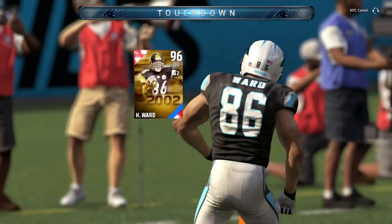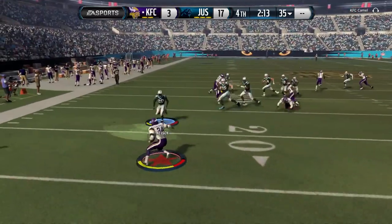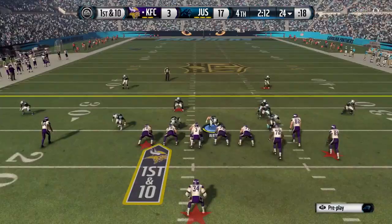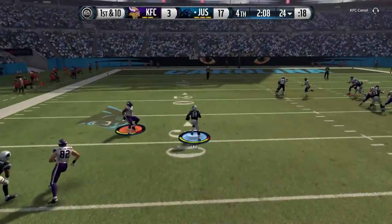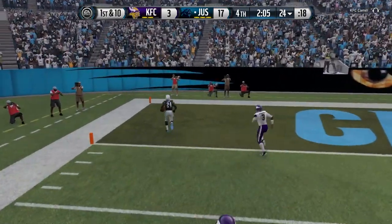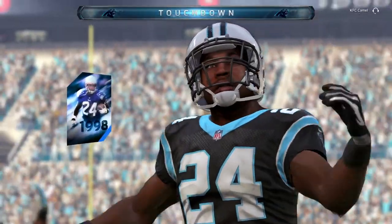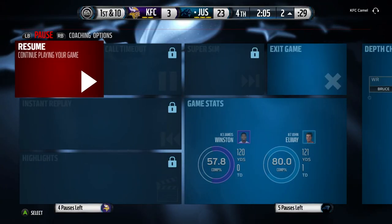He juked too hard — if he juked a little softer he definitely would have had the six. But next play we get it with Hines Ward on the corner route, so we're up by 14. He still has his starting running back taking back kicks, and right here we just end the game on this pick-six — Ty Law, not the Super Bowl legend Ty Law, the original legend Ty Law, coming up clutch. I think that's all he's having for today.